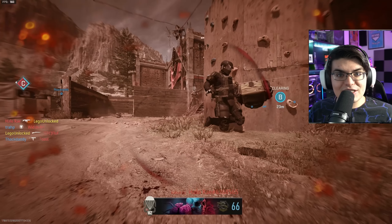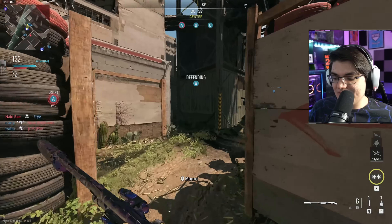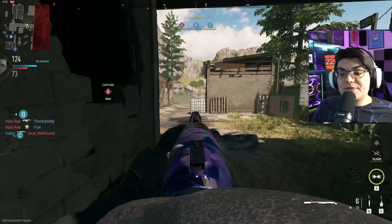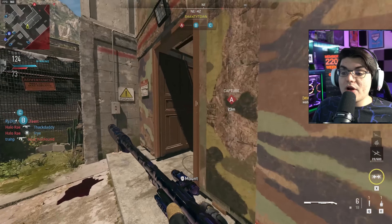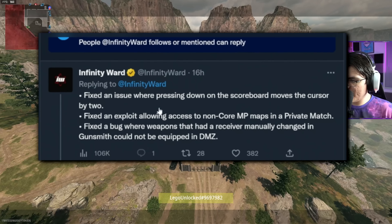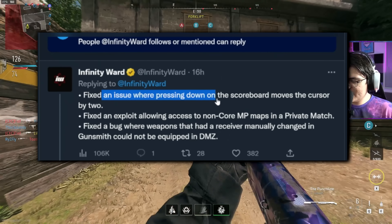On top of that, another update came from Raven Software: 'We've released a fix addressing an issue that prevented ultimate perks, including High Alert, from working as intended.' So if you've been playing Warzone 2 since launch, most of the ultimate perks didn't work whatsoever. They have now finally been fixed, and you can go ahead and start using those in Warzone 2 with no issues.